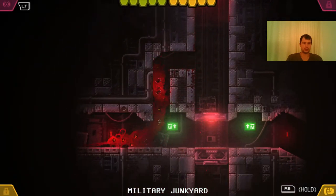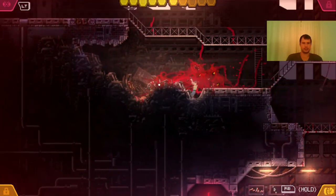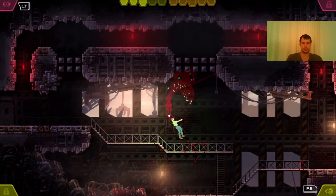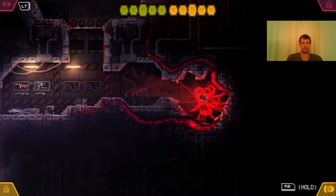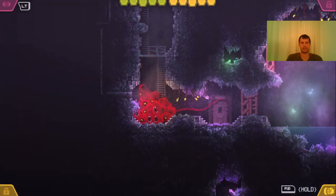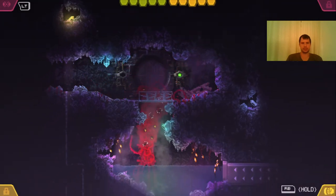From the Uranium Mines we go back to the Military Junkyard and continue our quest. Let me get that guy — he is a very aggressive one. Let me save again so I can get some of my health back up. And we proceed down from the Military Junkyard to the Hazardous Waste Landfill. In order to proceed you have to enter the Military Junkyard and go down below.